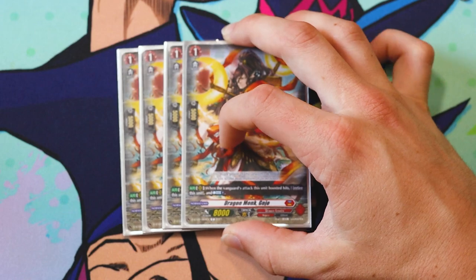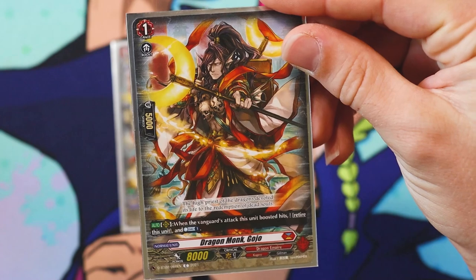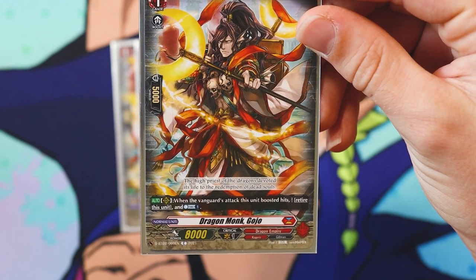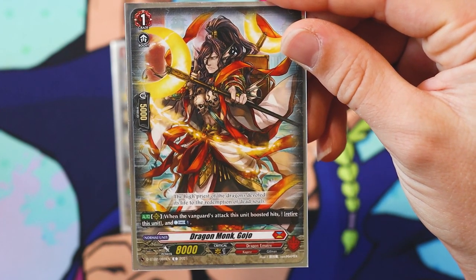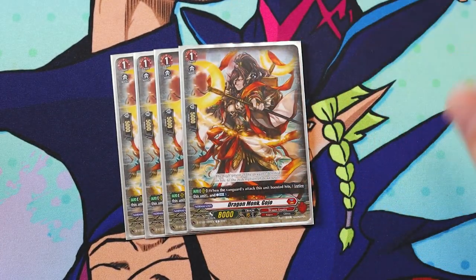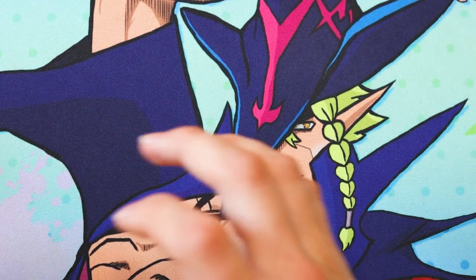Here is an awesome card — Dragonmonk Gojo; absolutely run four. Skill is on Rearguard: when the Vanguard's attack that this unit boosted hits, retire this unit and Countercharge one. As I said, if you're attacking a Rearguard with Overlord it's basically guaranteed to hit. The deck Counterblasts one pretty frequently, so having Gojo on board makes it run a lot smoother. Please run four — do yourself a favor.